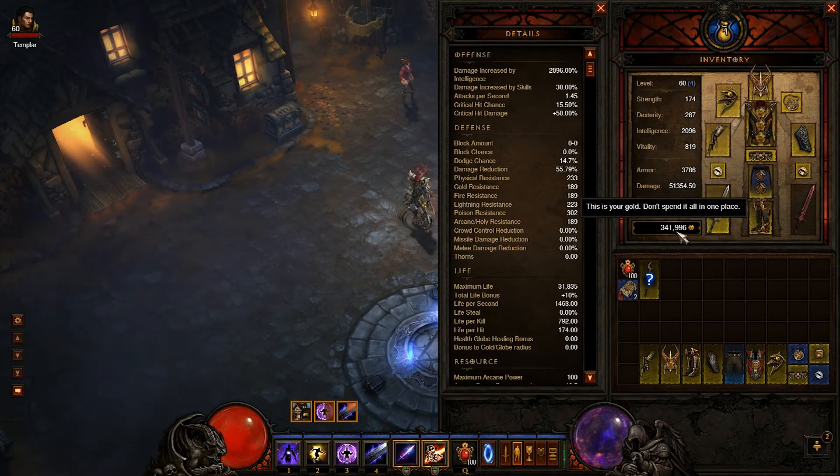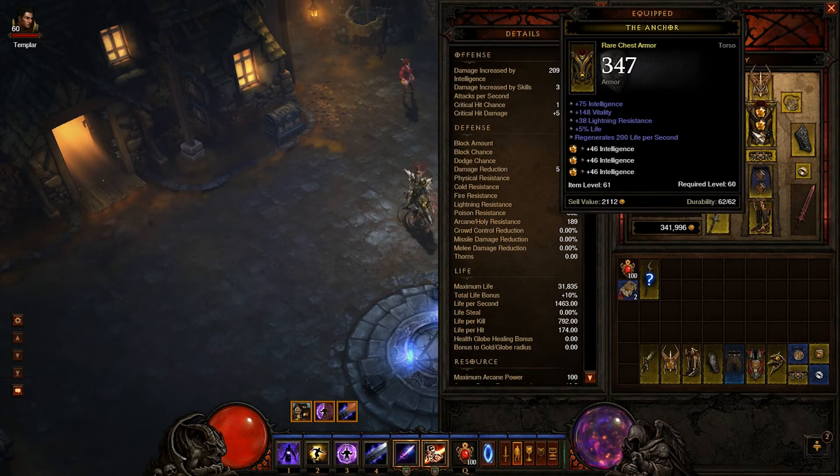Currently I only have 350,000 gold. I made a mistake — I tried flipping a weapon for 15 million and I haven't been able to sell it, so I'm stuck with that until I can sell it. Let's hope it sells soon for the sake of my gear progression.